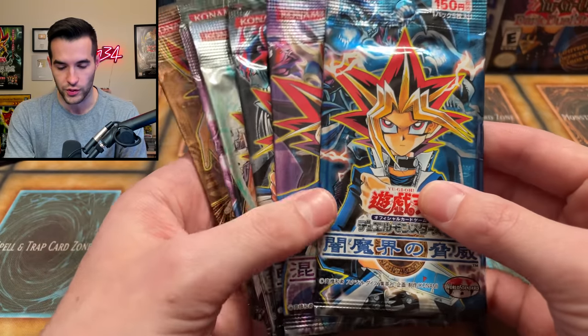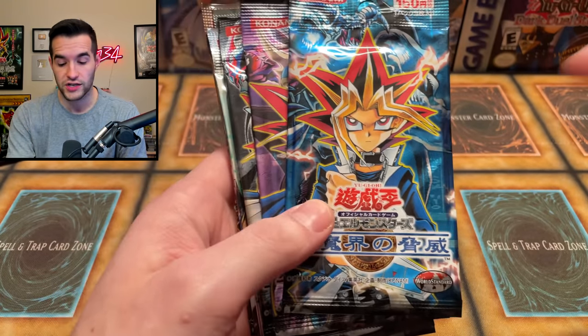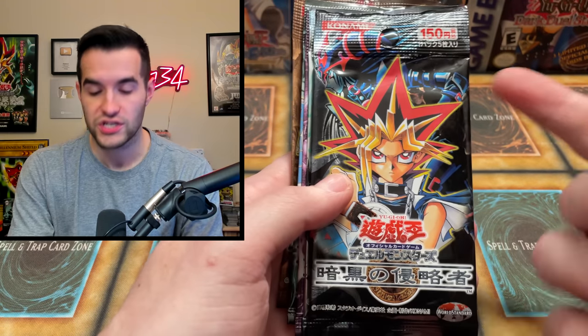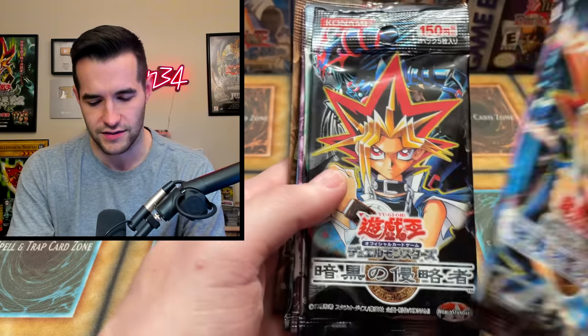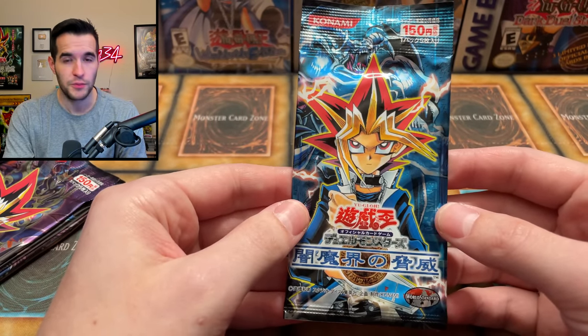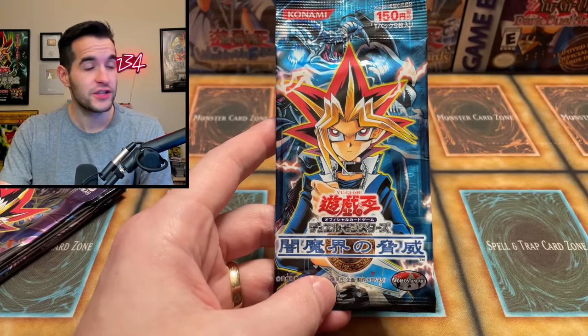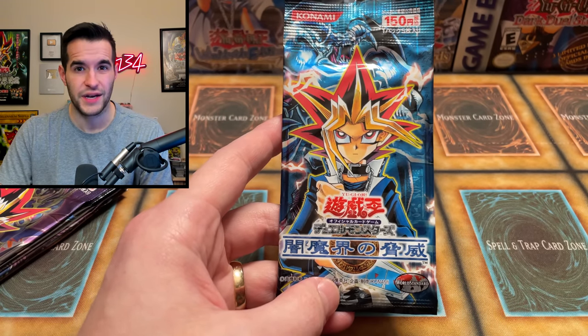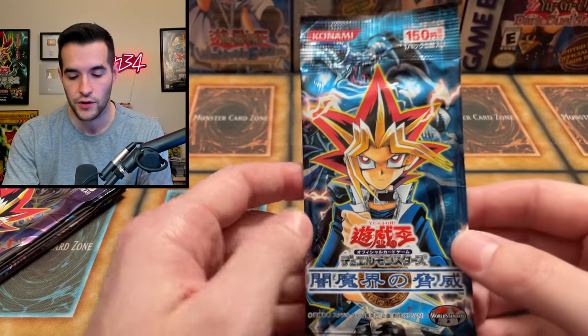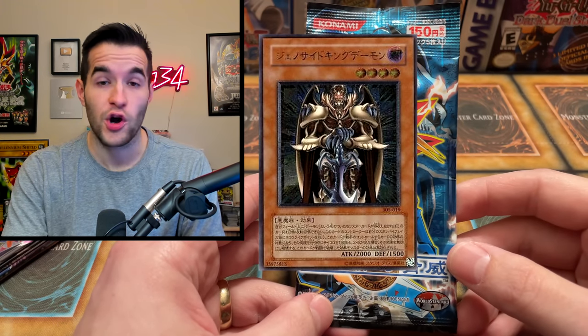Then we have a bunch of different packs. I don't know how to tell which is which but I'll read them from the wiki. We have Threat of the Dark Demon World, Controller of Chaos, Invader of Darkness, Sanctuary in the Sky, and Duelist Legacy Volumes 3 through 5. There's a bunch of different ultimate rares and parallel secret rares to pull. Starting with Threat of the Dark Demon World — the highest rarities are ultimate rare, then ultra parallel rare, ultra rare, super rare, and rare. The ultimate rares in this set are Terror King Archfiend and Archfiend of Guilford.